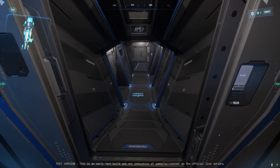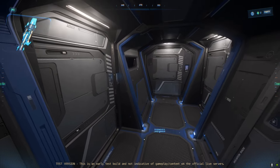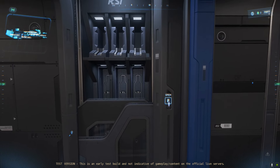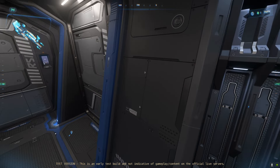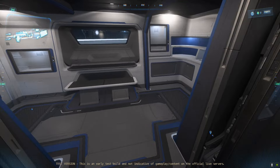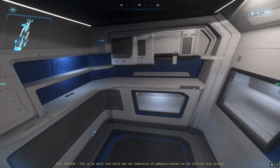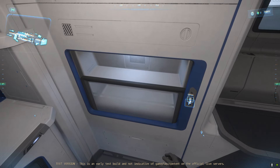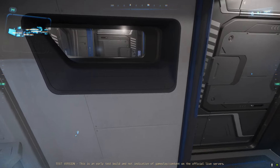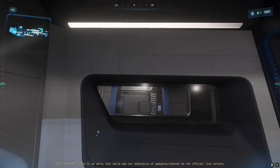Behind the airlock section is the living space. This is the galley — got a nice little window there. I really like the interior styling for RSI and the layout of this galley. I'd spot one other little detail reminiscent of the Carrack: in the galley, there's also a little window into the hallway of the ship, just like on the Carrack.